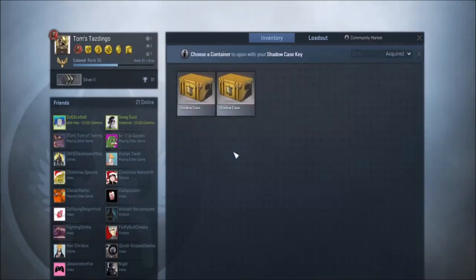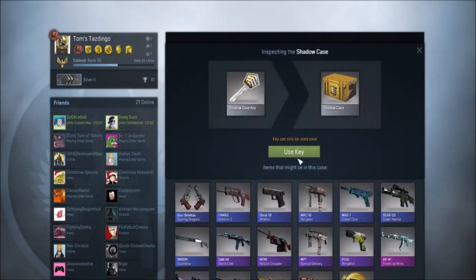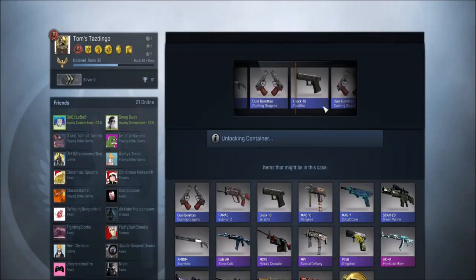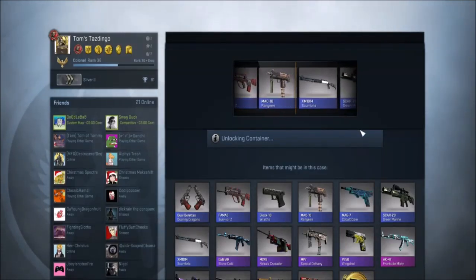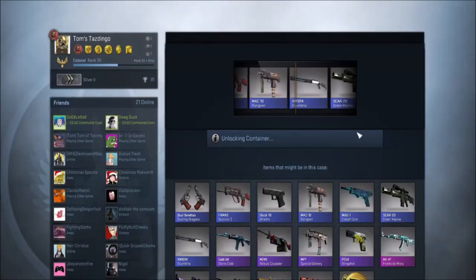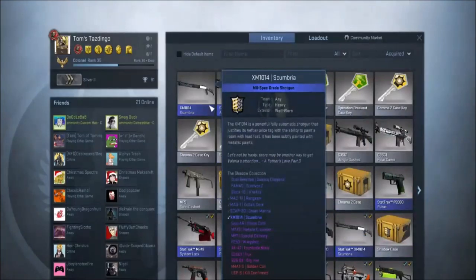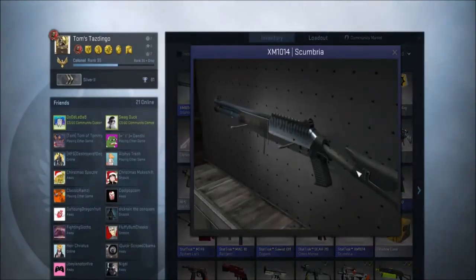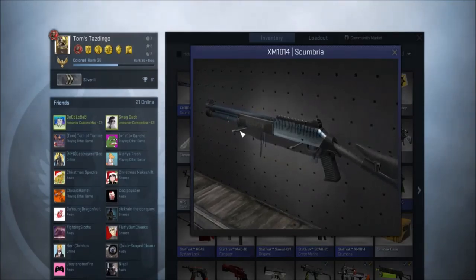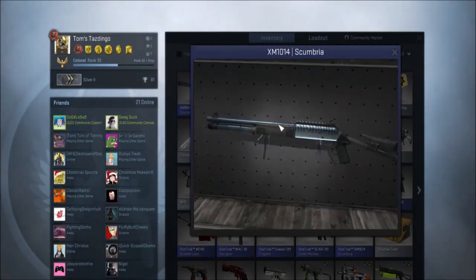Now we're going to open up the Shadow case. We're gonna open it with the second one — we need to always open it. Do we get anything? We get a Shotgun. It's even better, and it's well worn. Look at that well worn. So juicy.